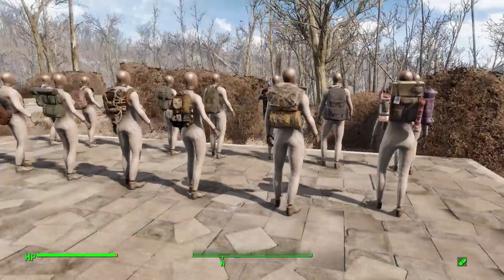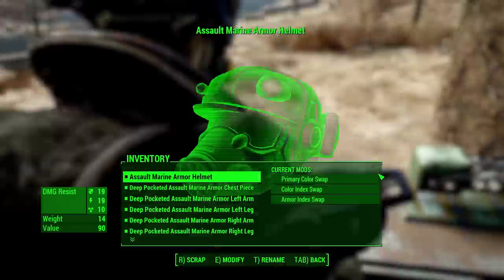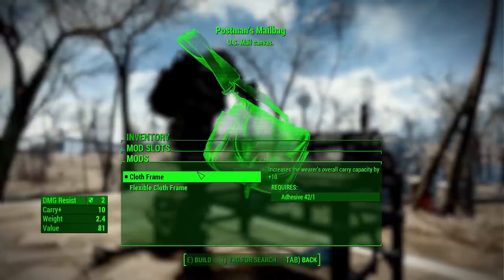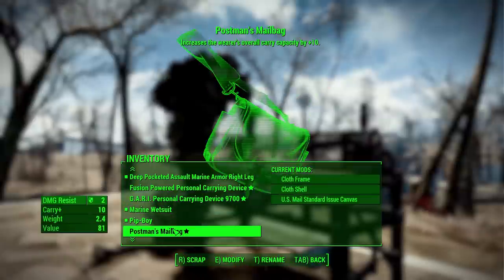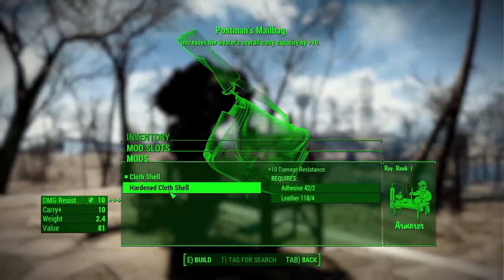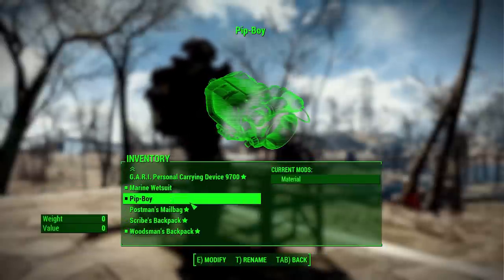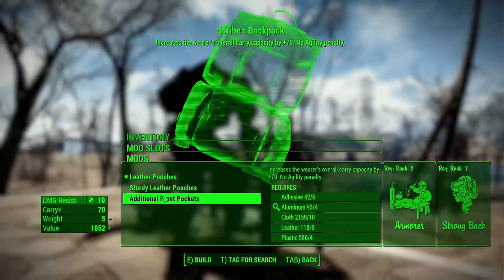Now let's take a quick look at some modifications at the armor workbench. Starting with the postman's mailbag: it has a cloth frame that can be upgraded for carry capacity to a flexible cloth frame. The shell can be either cloth or hardened, giving extra damage resistance. For color you have either standard US mail blue or navy blue post office. The scribe's backpack unfortunately doesn't have many modifications — just the leather pouch changed to sturdy, or the additional front pockets which removes the agility penalty.